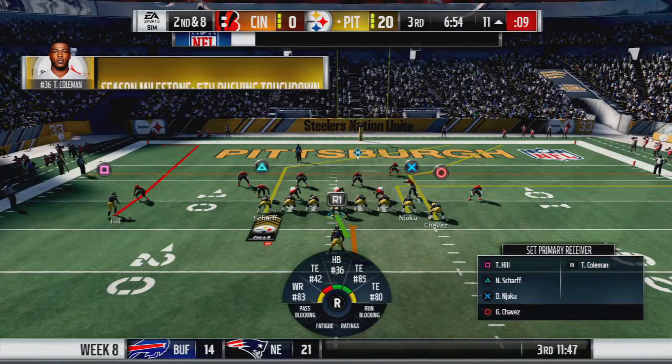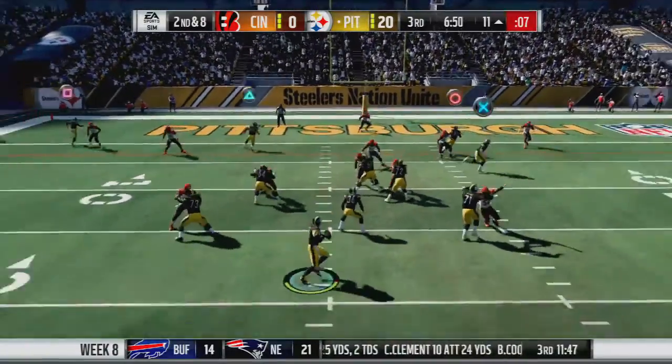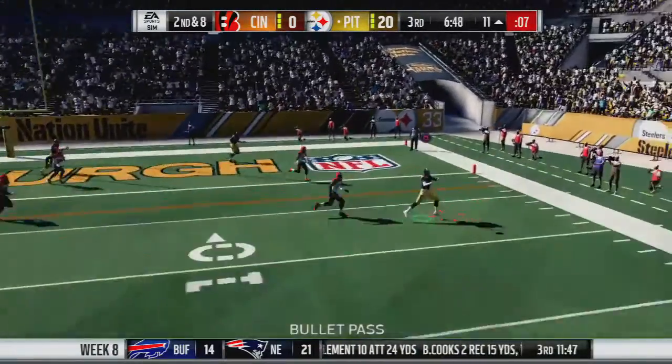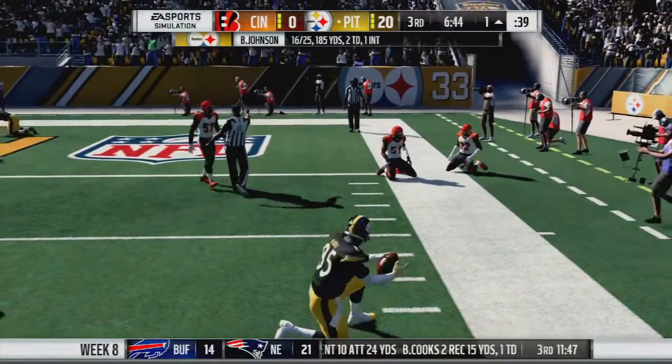Steelers coming to the line, 2nd and 8 on the 11. 3 tight end set, play action, looking for the tight end — he can't quite get there, but David Njoku still gets the first down. Down to the 1.